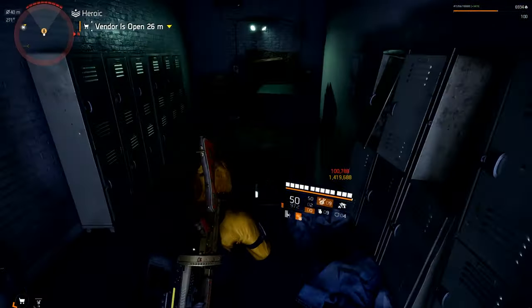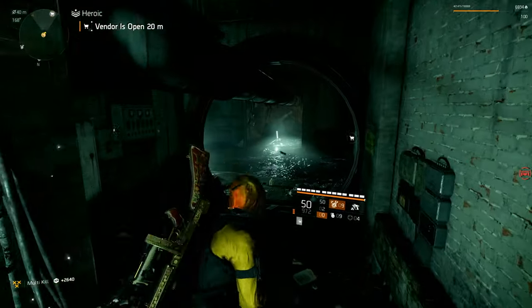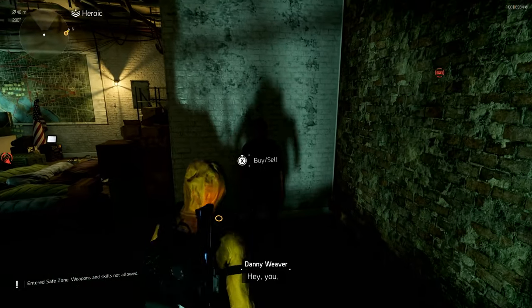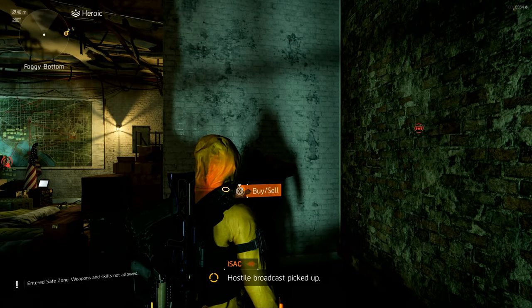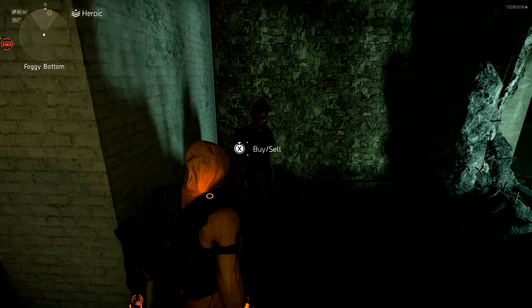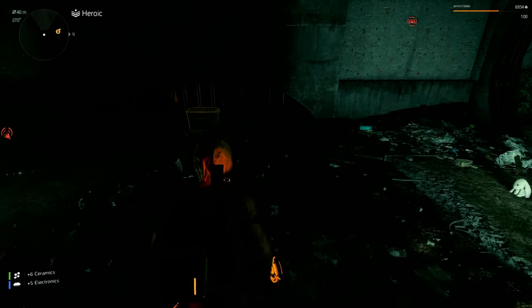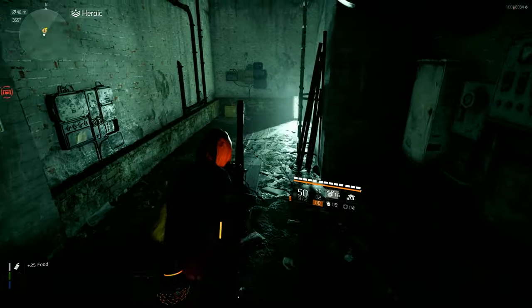So again, go through the green door, and then he will be in the hole in the wall — right here, same location. It is per account — it's not per character, it's per account. So I just tested that live for you: you cannot switch characters and just buy more stuff. Once you buy his caches, you are done for the week.